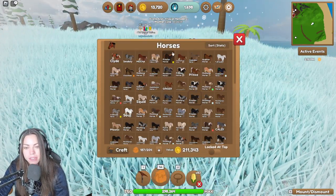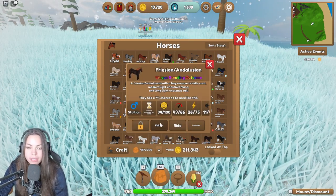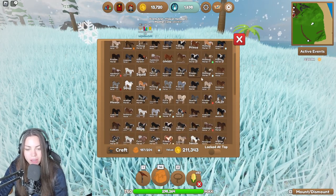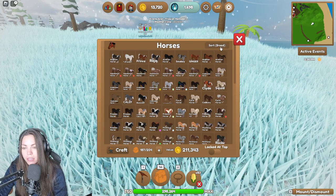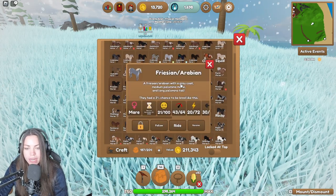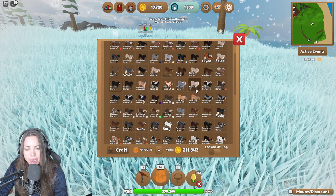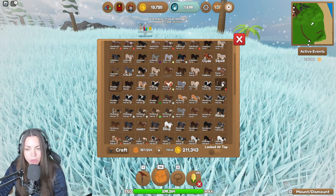We'll just get these horses up to as much love as possible. Is this a purebred Frisian? Oh my goodness, it's a Frisian cross Andalusian. Someone gave me some of these amazing coat patterns, which is really cool. Let's just go breed. We put them all in order. Hopefully we'll just use the purebreds, but it doesn't look like anything's a purebred.